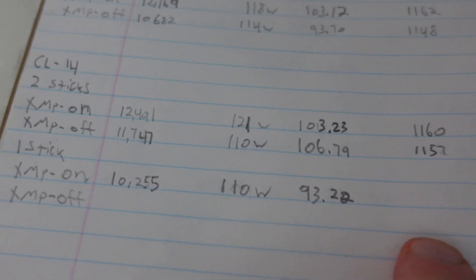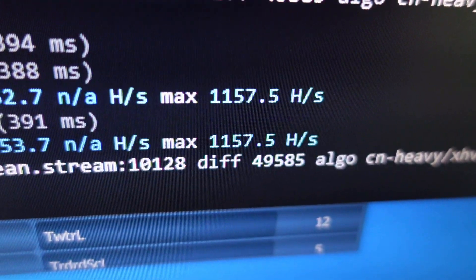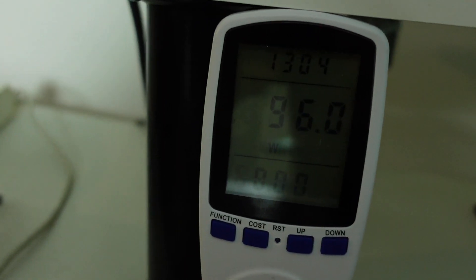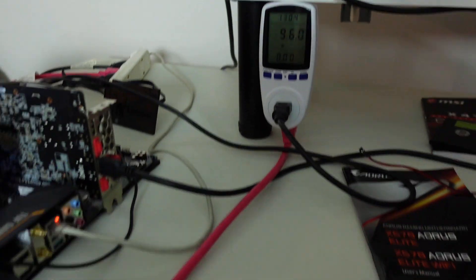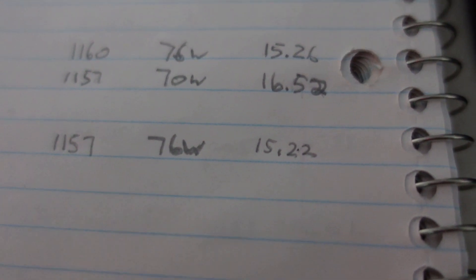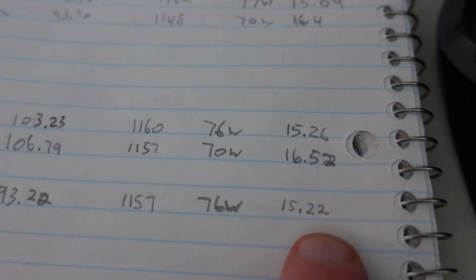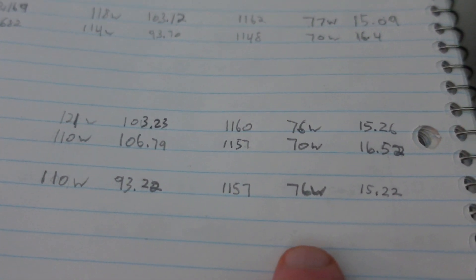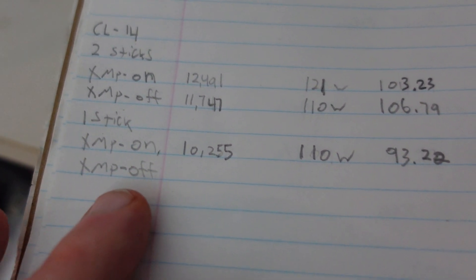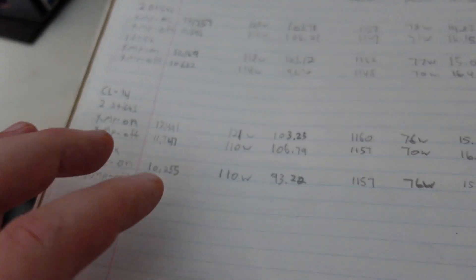Moving on to CN Heavy — CL14, one stick, XMP on at 3,200 MHz: 1,157 hashes at 96 watts total, so 76 watts CPU. That's 15.22 hashes per watt — not the worst, still doing okay on efficiency for CN Heavy. Here is our last test: turning off XMP profile on a single stick of CL14 and then we'll be done.